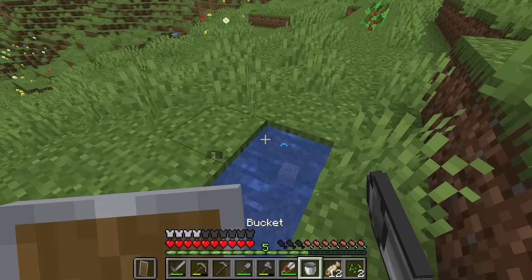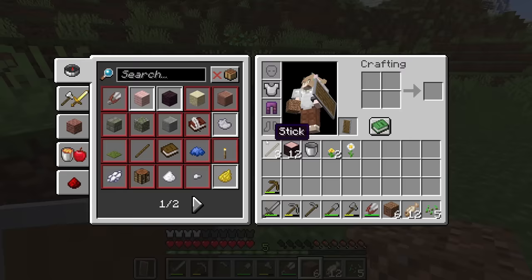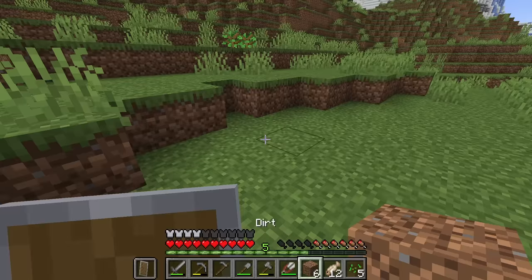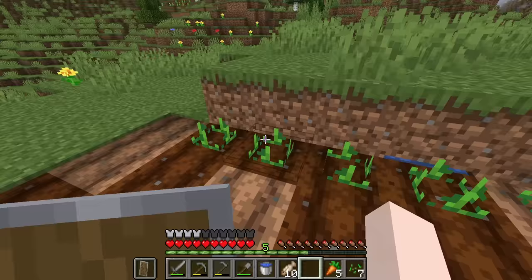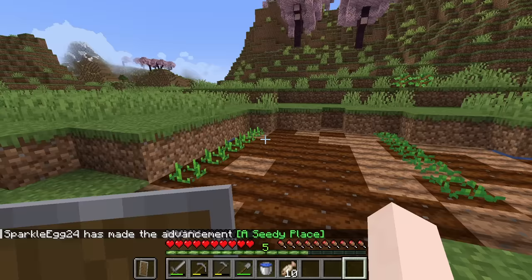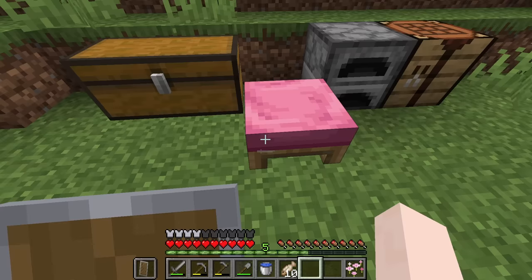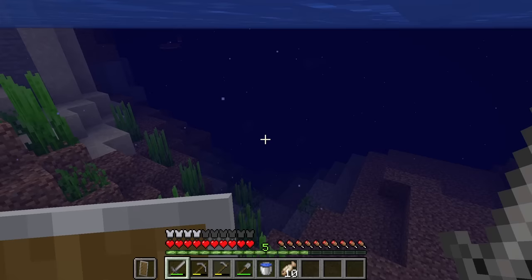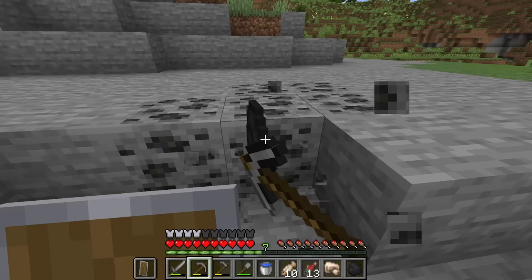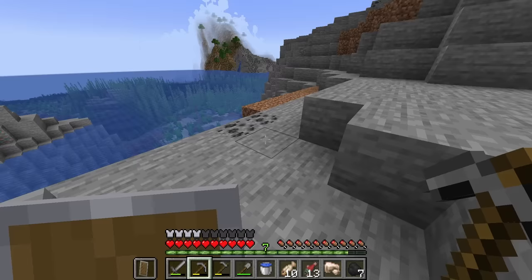I'm going to start by putting an infinite water source here so that we can get water easily, and then I think I'm going to start the little garden right here. We'll place a little bit of water — I need to go get my potatoes and carrots, and I guess I'll start some wheat as well. We'll plant some potatoes and carrots all in the same plot. This is just our little baby starter garden, we'll have plenty more gardens in this world. These rocky shores are going to be so great for collecting resources — they usually have lots of coal and even some iron and copper.